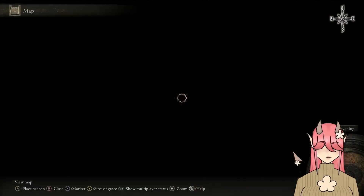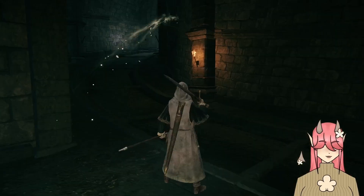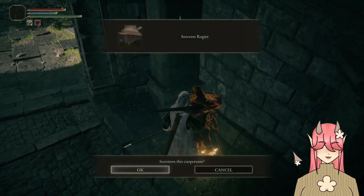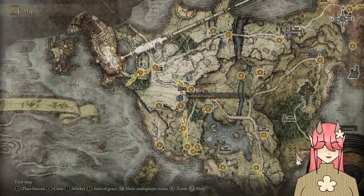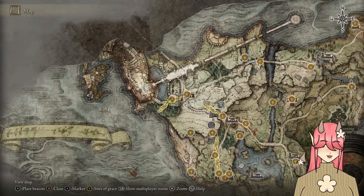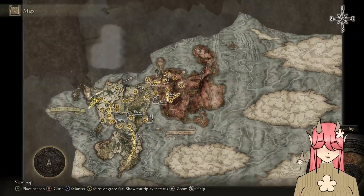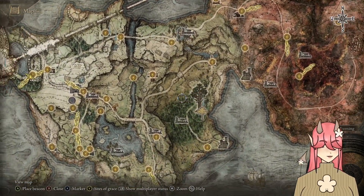I'm over here heading up to Stormveil Castle, and then I see this large open courtyard. So this is a boss fight, and there's even summons for it. I went and explored around a bit — I explored here, got the map fragment from here and from here. Sort of just collected a bunch of stuff.